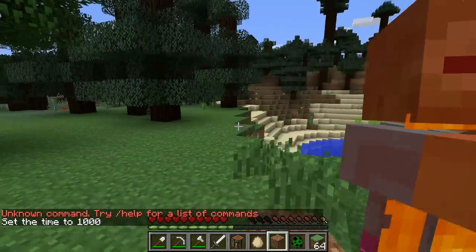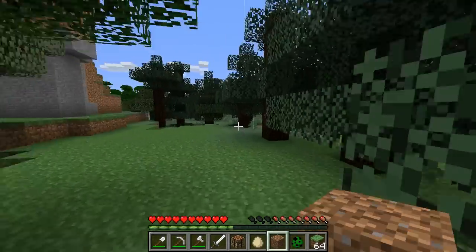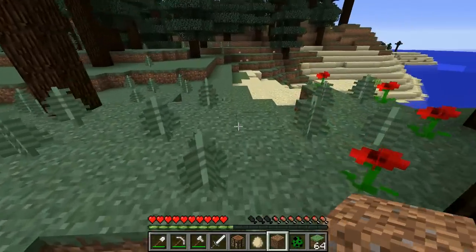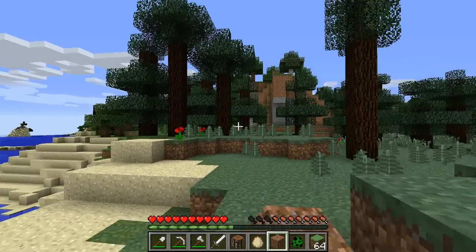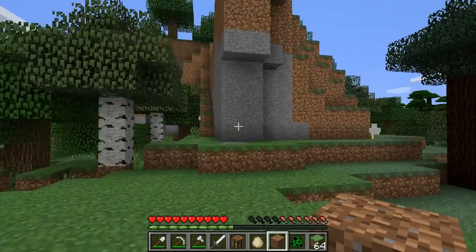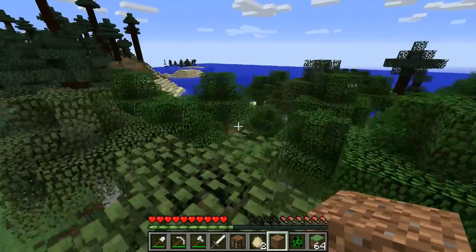That is essentially how adventure mode works. When it does come to the console I think it's going to be very useful for map creators to stop people from griefing, because right now on the console people who are having a tough time with an adventure map just break some blocks or cheat to make it easier. This will give map creators more control over how people play their maps. That's adventure mode — there really aren't many other things to note about it.